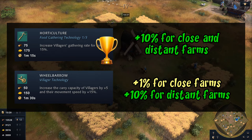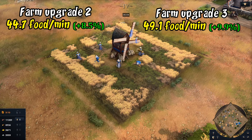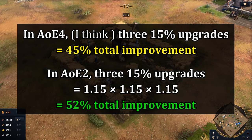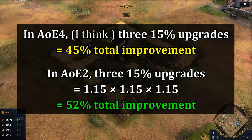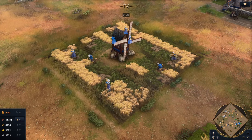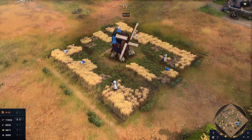The second and third farming upgrades also give around a 10% boost to farms close to mills — underperforming the advertised 15%. This is likely because upgrades are additive on the base rate rather than compounding, and because faster villagers are forced to walk to more distant farm sections, muting the intended +15% bonus to closer to +10% in practice.